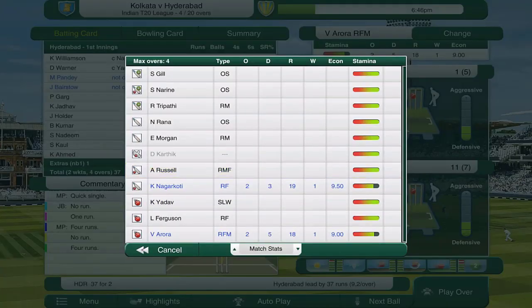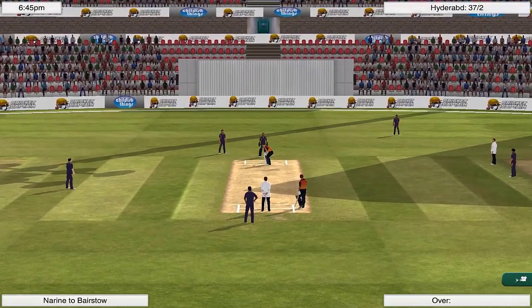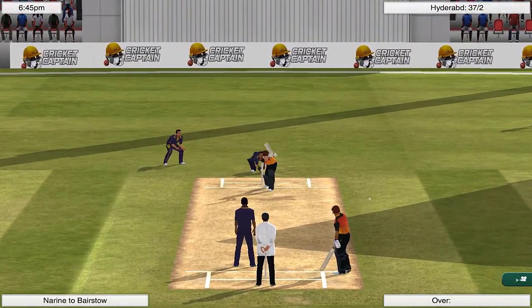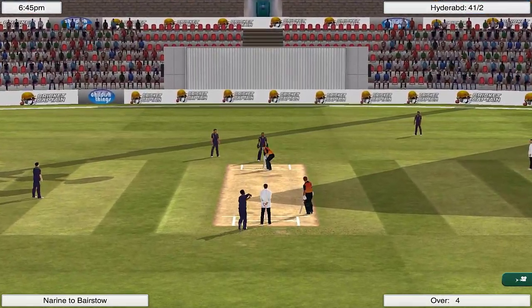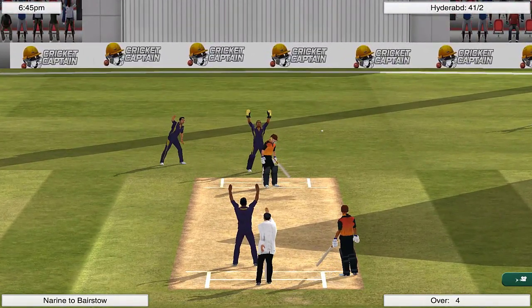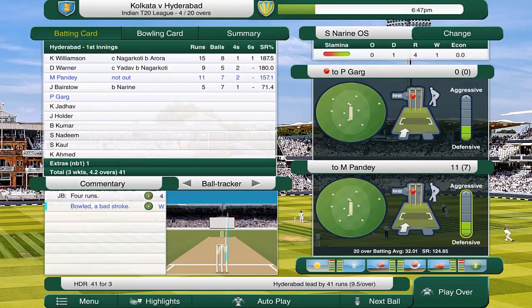We are going to bring Sunil Narine into the powerplay. I don't usually bring spinners into the powerplay, which is exactly why we're going to do it in this new game and find out if it's any good. Not a great start — Narine has been whipped away for four. But he has picked up Johnny Bairstow, bowled him for five off seven. Hyderabad 41 for three.